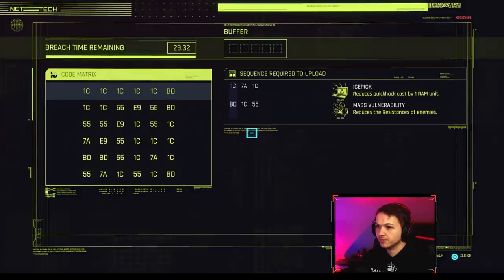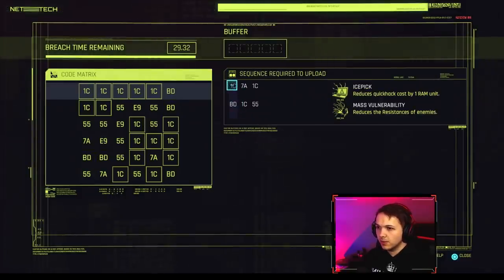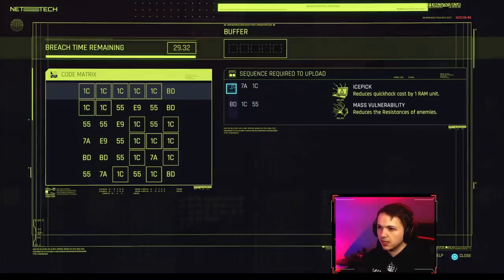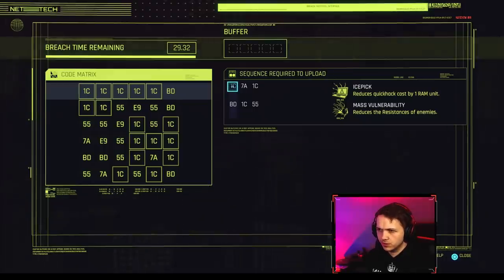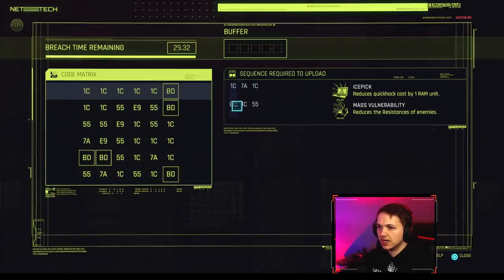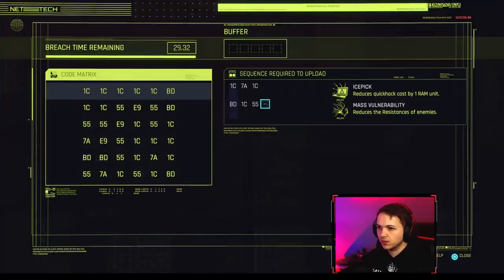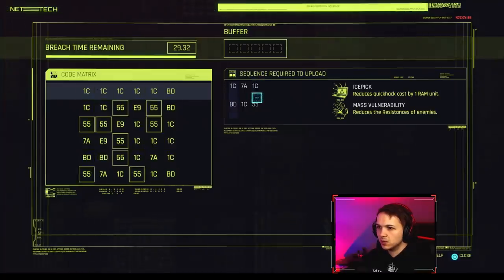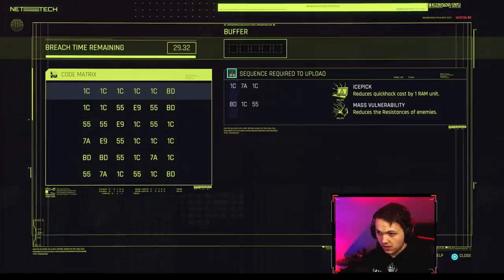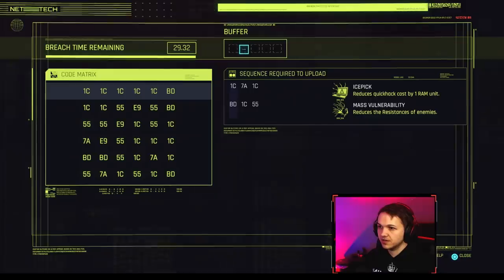Alright, here's another example. This one is actually worse than the previous one. Because the sequence here requires 1C to ZA to 1C, and none of the endings overlap with the beginnings of the other sequences. So you want one end value to overlap with a beginning value — and because none of them do here, you need a buffer of six.